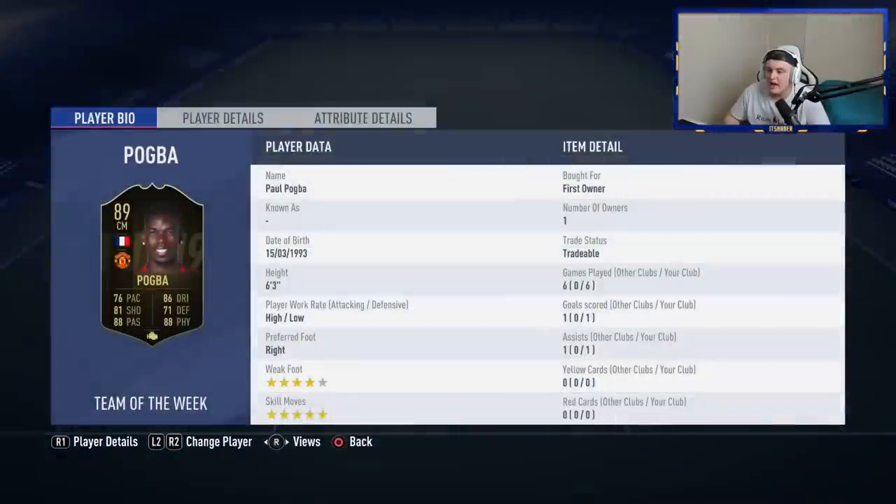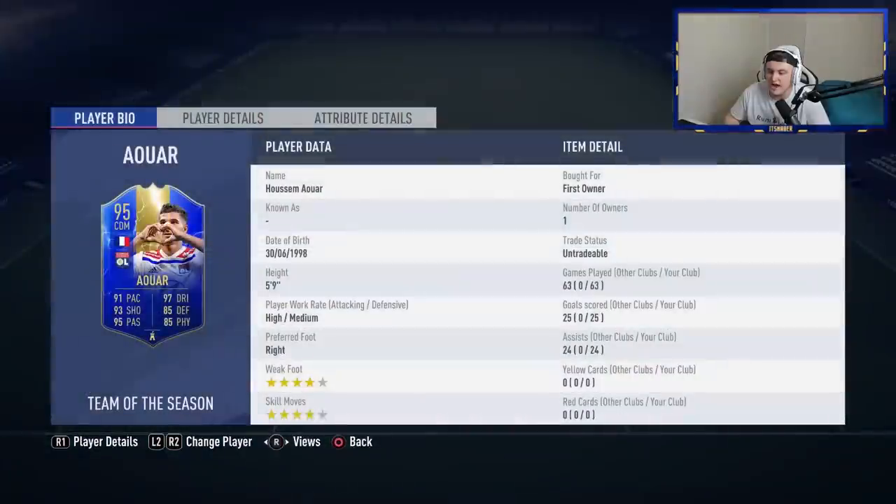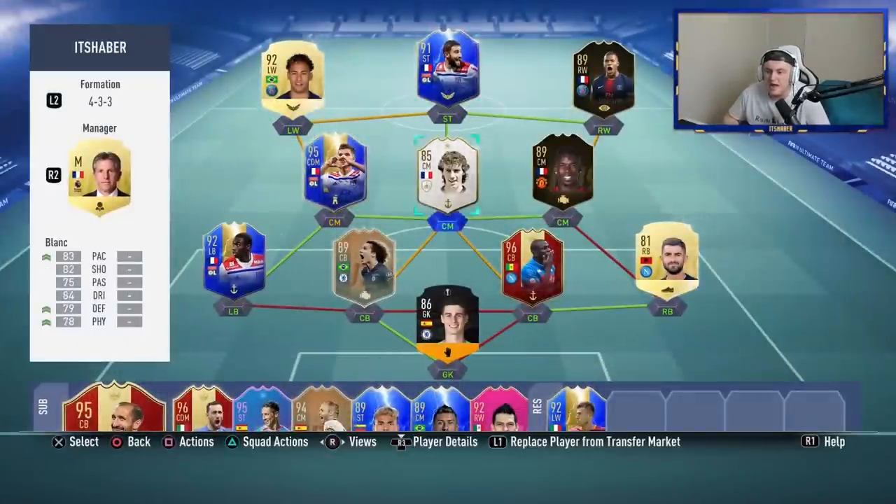Belong's been getting on the score sheet, Pogba's got on the score sheet and the assist sheet, and Aowar just bosses the game. Super easy, and getting a Brazilian and French attacker makes it so easy — it kills two birds with one stone.